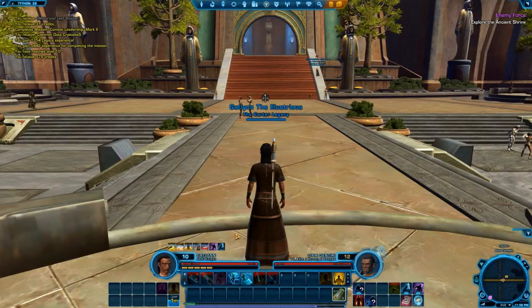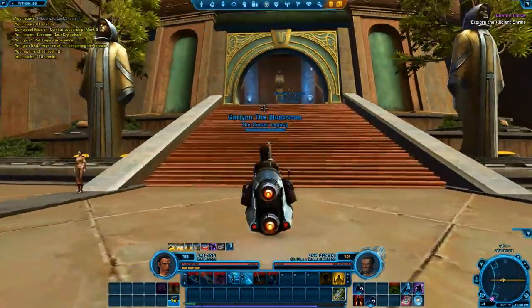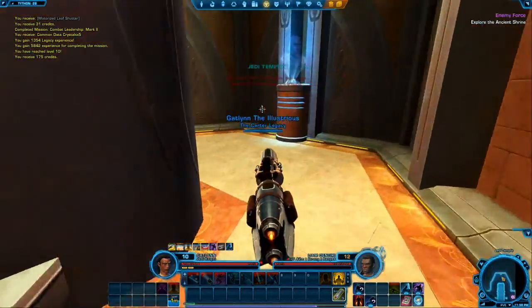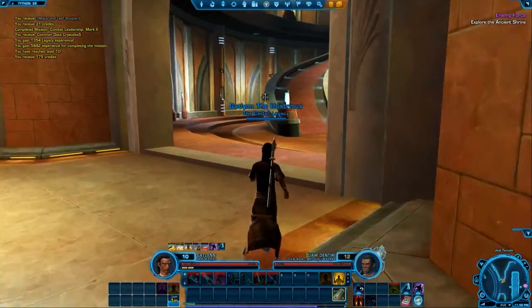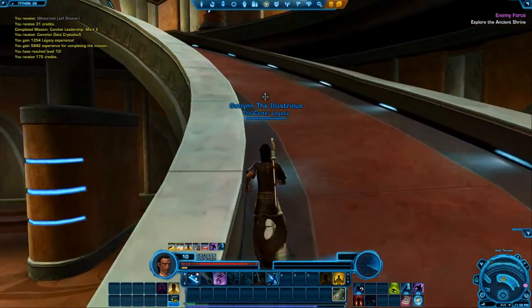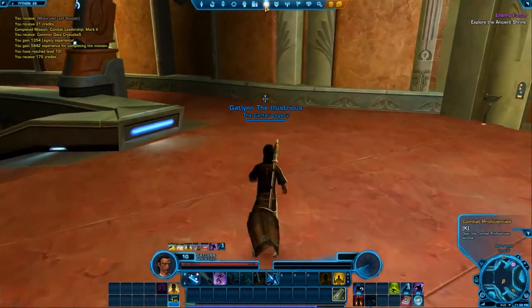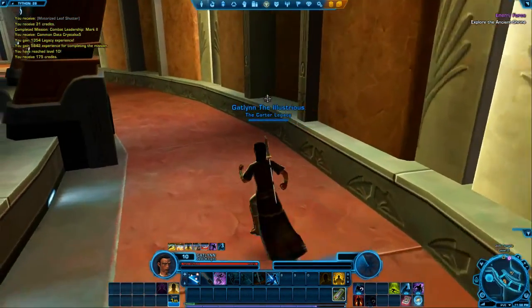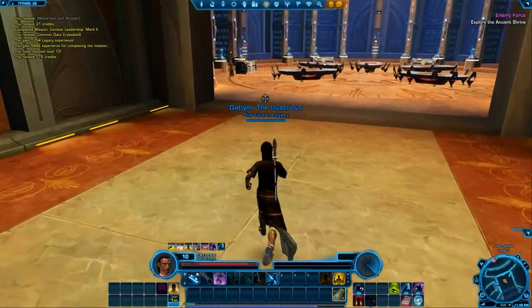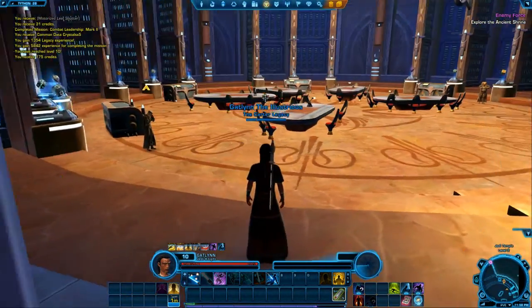Let's go back to the trainer while I'm here. Sorry, guys, for the repetition, but I didn't plan on leveling up so fast. I'm thinking the trainer's going to have more for us. Now that we've got level 10, this is where our advanced class selection is. Now the trainer doesn't have anything new for us right now because we haven't picked our advanced class yet.